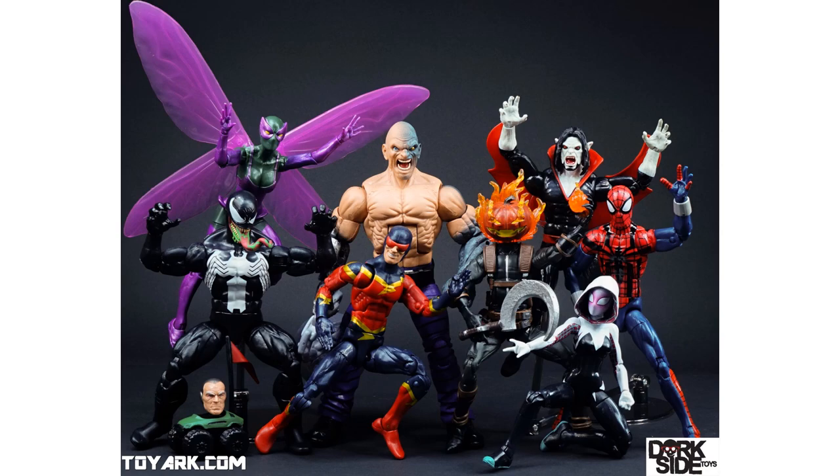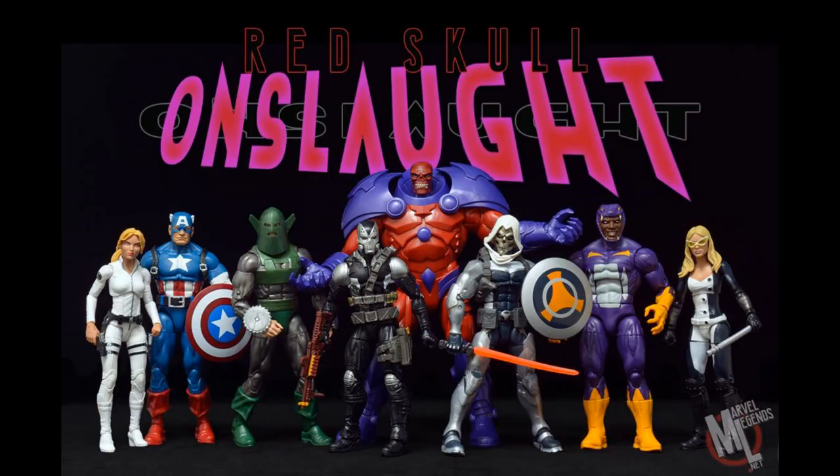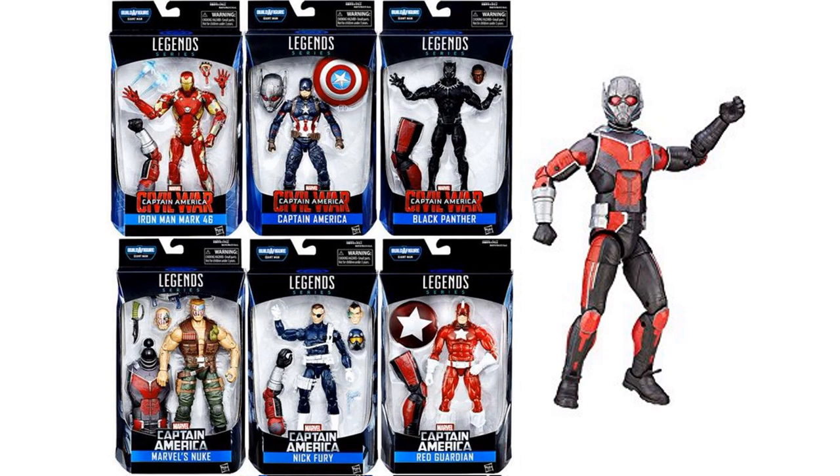Then we have the Absorbing Man build-a-figure — very cool what they did was give us several parts, multiple arms, multiple heads, very excited about that. Then the Red Onslaught build-a-figure, which is really cool. They'll later on release a Magneto head for this guy. Then there's the MCU Giant Man build-a-figure that will lose his value later on because he's been released so many times now.